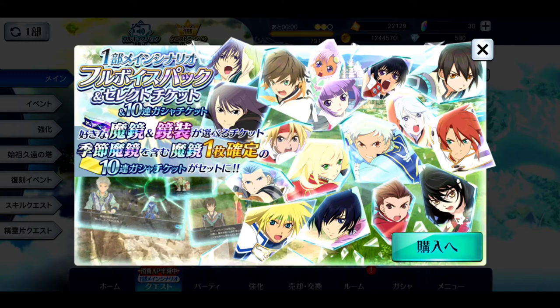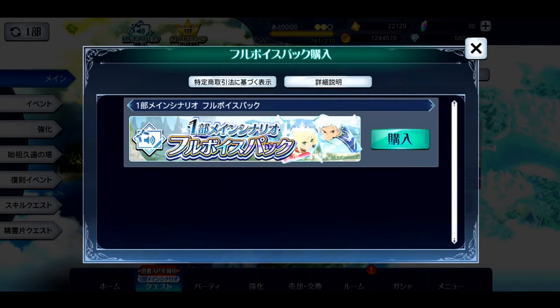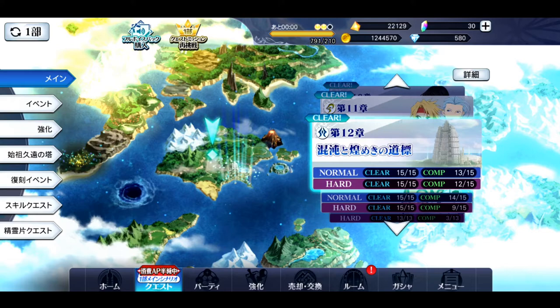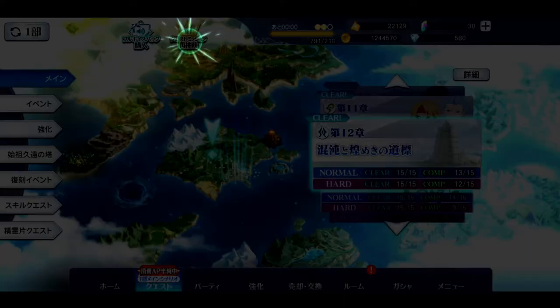So let's go over this real quick. This up here — if you're someone who really cares about having the full voice when you redo the arc — this is what you're going to have to buy, and it's a much steeper price than I would have thought. It's basically like buying a full multi. You click here and it's 26 bucks to get the full voice, and you get a guaranteed mirage art select ticket. That's why I'm kind of thinking about getting it, but I really don't want to spend close to 30 bucks just for full voice when I can't even read the stuff on screen.